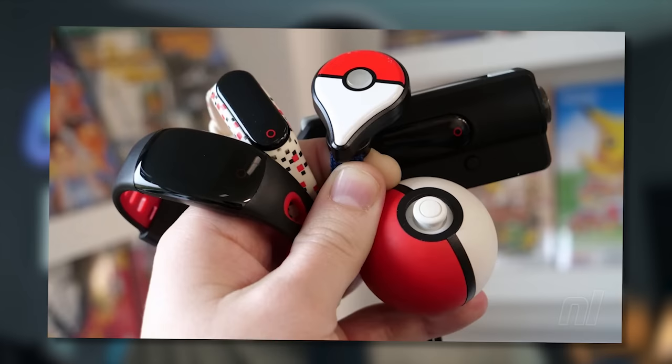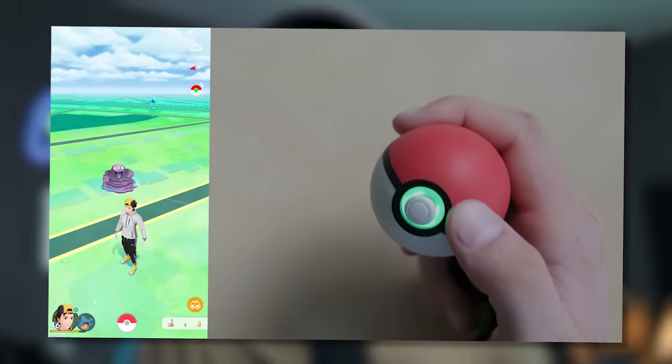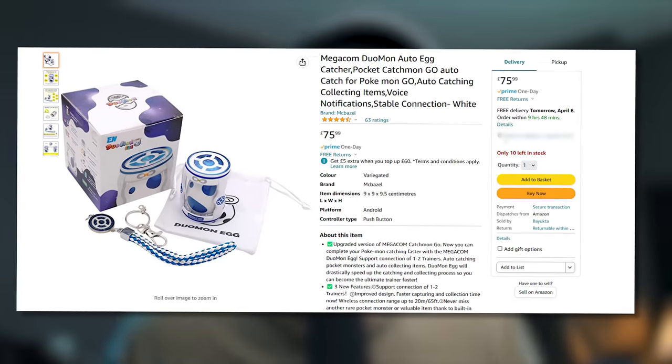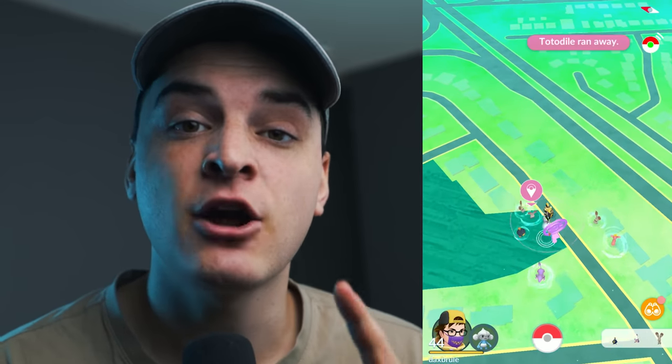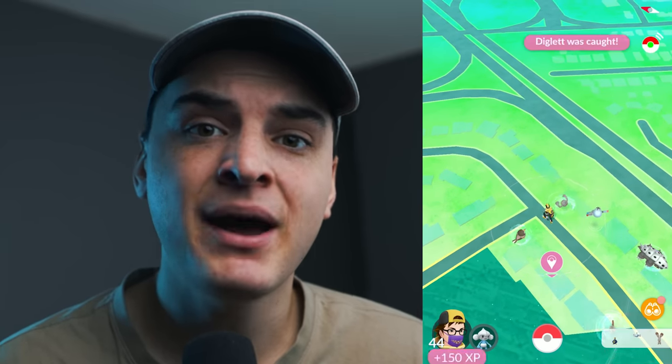If you can't always be catching and going out to grind, you can get an auto-catcher. This does go a little against free-to-play because you are spending money, but buying something like a Gotcha, a Duomon, or any auto-catcher allows you to automatically spin Pokestops and throw Pokeballs at Pokemon. There's about a 50% catch rate on auto-catchers, but any extra Pokemon you catch adds Stardust, XP, and candy. If you want to spend a little money, auto-catchers would probably be the first thing I'd spend on.